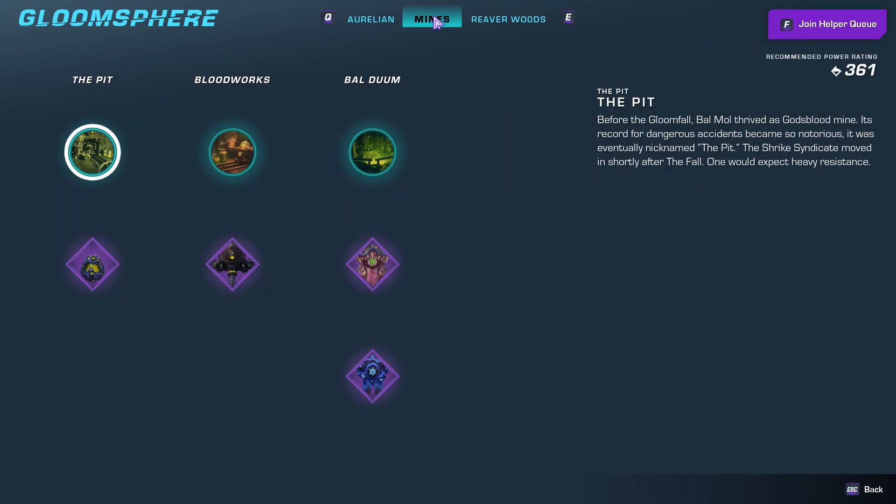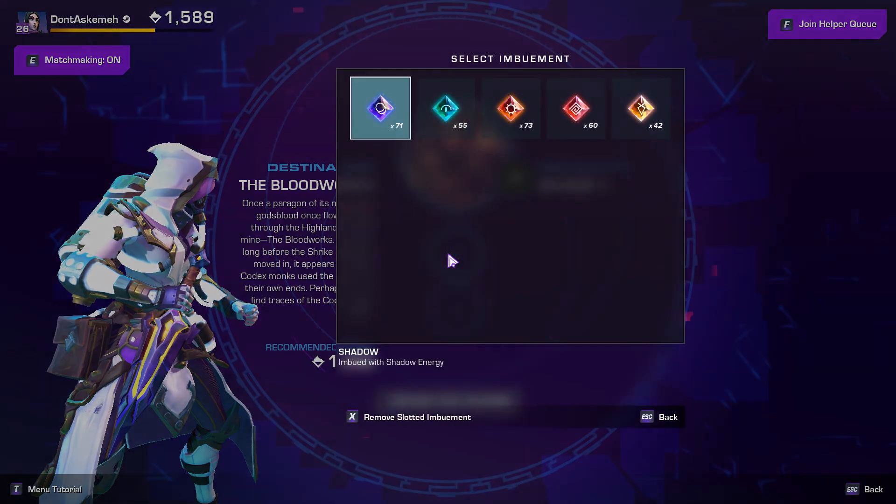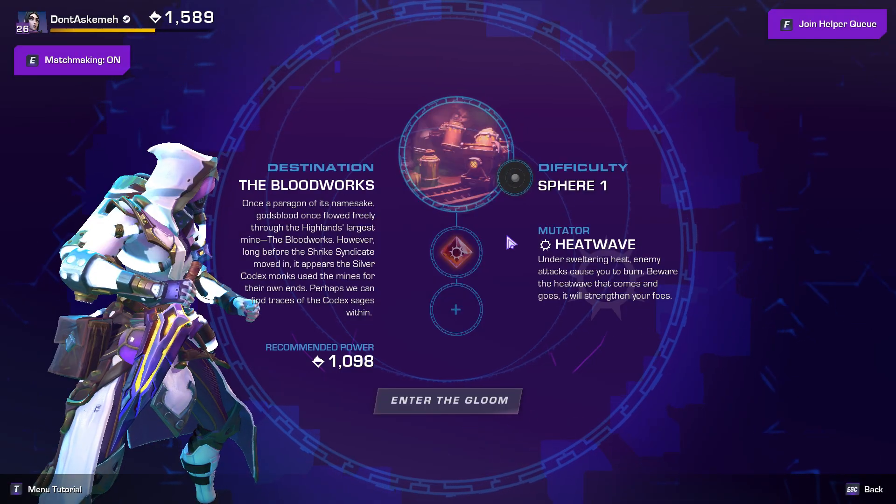Hello! You're going to make your way into the Bloodworks. Spear level does not matter, however a solar imbument is required.